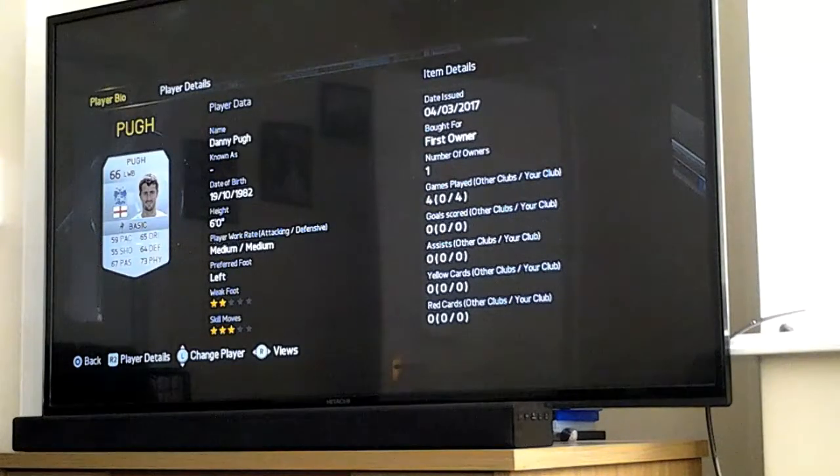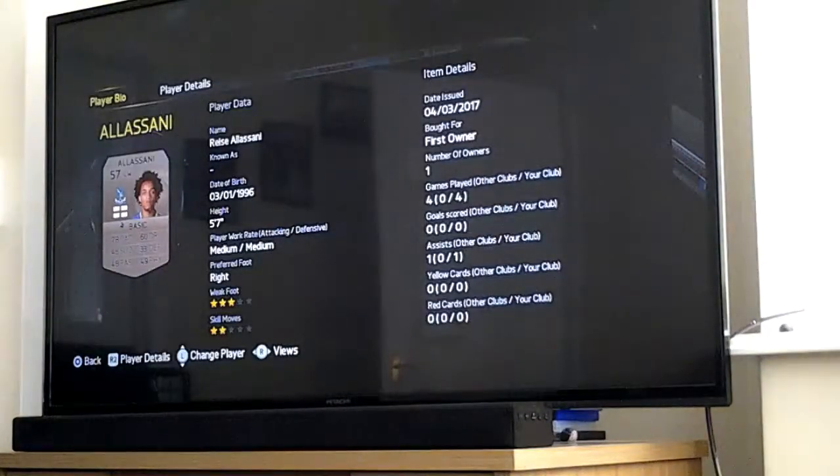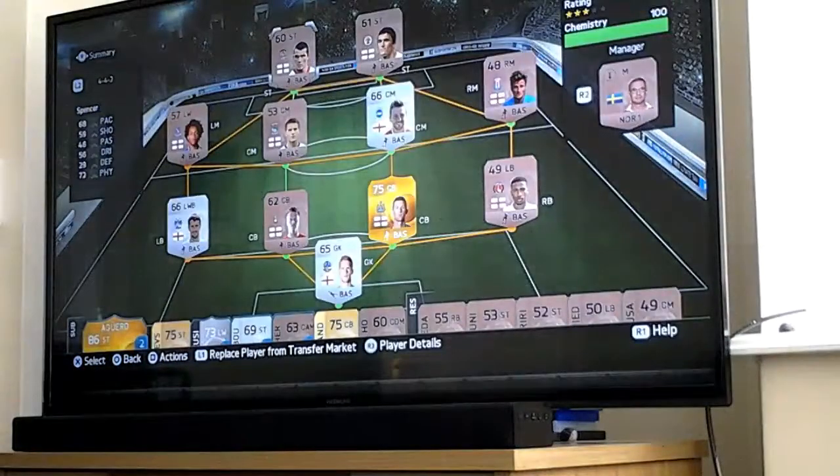Number of owners one. And then moving on to our left winger Alassane - born in 1996, that is right young. 78 pace which is good, 60 dribbling, 46 shooting, 33 defending, 48 passing, 49 physical, 3 star weak foot, 2 star skill moves, number of owners one, 4th of March 2017.